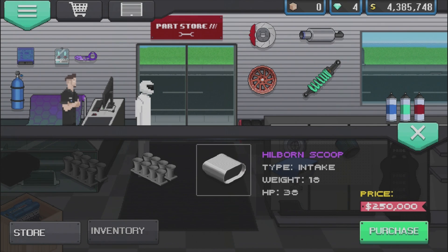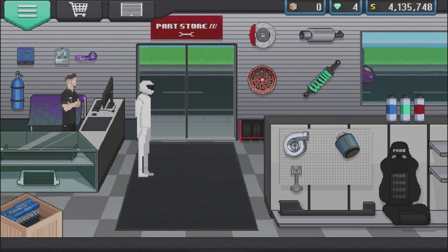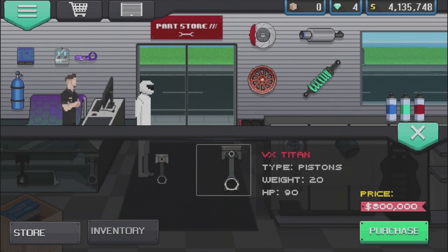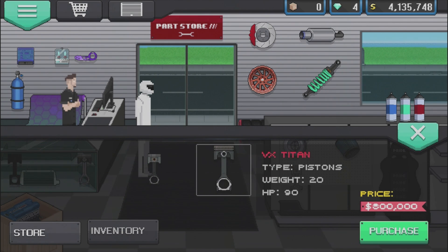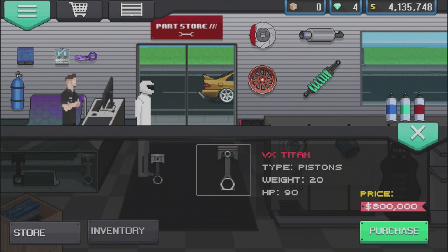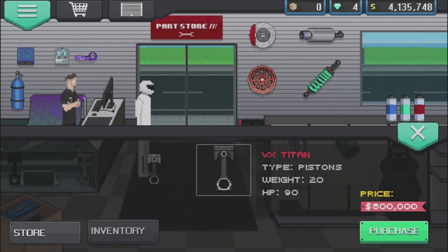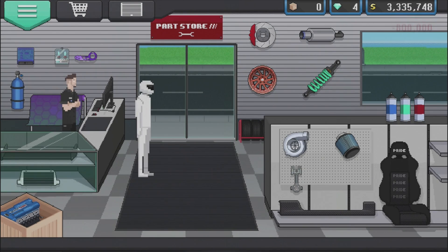We have the Hillborne Scoop for the intake. We are supercharged — this should in theory work. What do we got for pistons? Titans! Look at these Titan pistons — $800,000 right now. That's 10 less on weight and 10 more on horsepower. We've got to go with them — we have to.